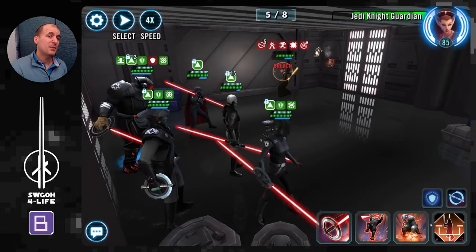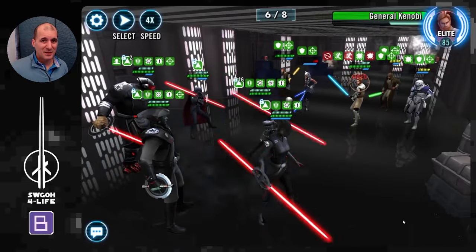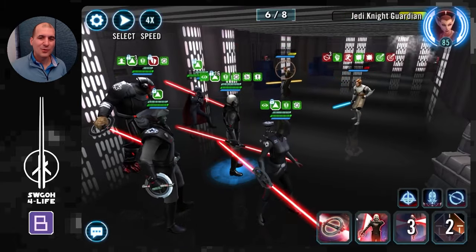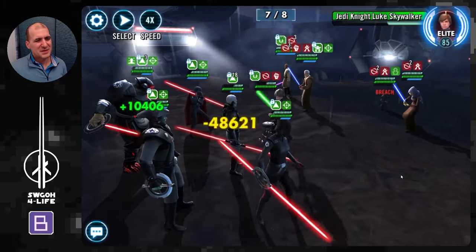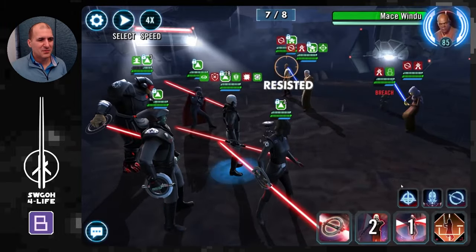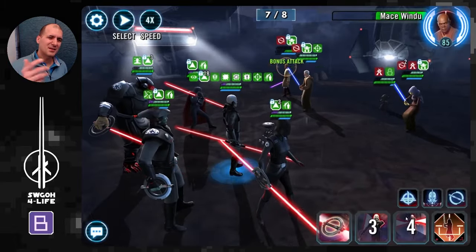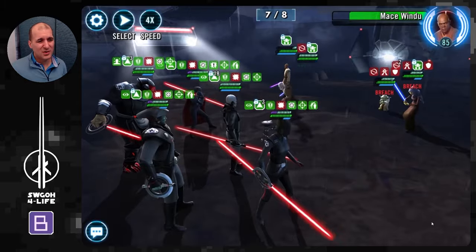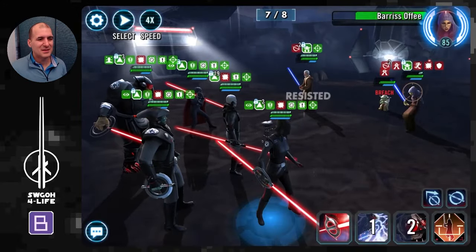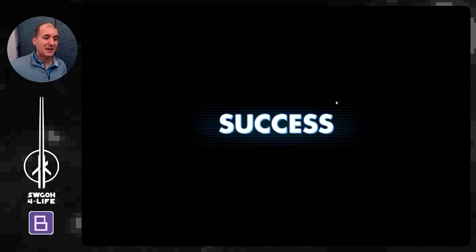Going after Shaak Ti next because she's constantly dispelling and healing. From there, pick off the rest. Once you make it past wave 5, the rest is very straightforward. Commander Ahsoka could be scary but without Grandmaster Kenobi immediately resetting her cooldown, she's not insta-killing anyone. Rex looks like the old version so his advantage isn't as powerful. Jedi Luke seemed a little scary but they don't look like they have all their abilities maxed, so I went after him first, then Mace. Barrys was constantly annoying with dispels — probably better to go after her sooner.